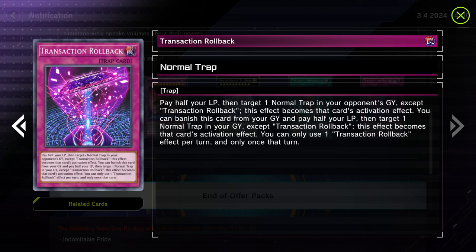What is really interesting is that we are going to actually get Transaction Rollback. I don't know if you've seen this card or been checking out the different reviews or commentators on this, but this is a really powerful card. Pay half your life points to target a normal trap in your opponent's graveyard — except Transaction Rollback — and its effect becomes this activation's effect. You can banish this card from the graveyard and pay half your life points to target a normal trap in your graveyard, and this effect becomes that card's effect. You can only use this once per turn.